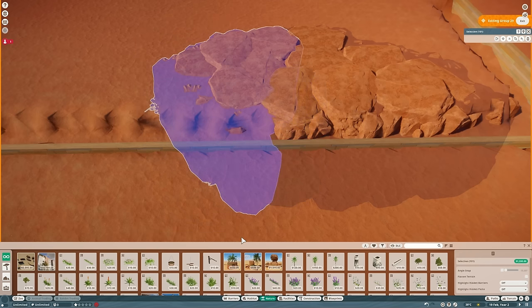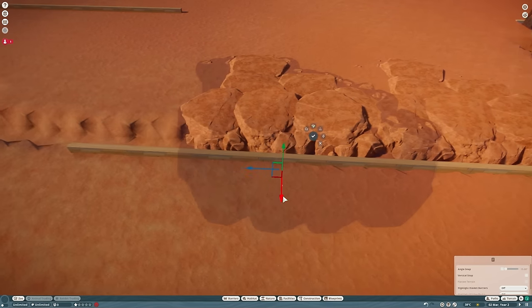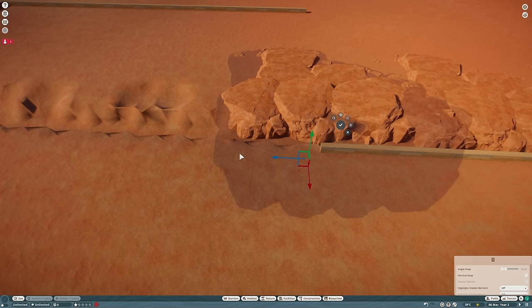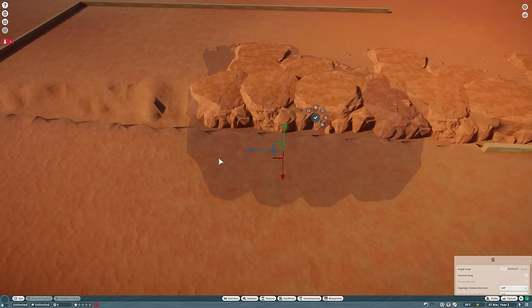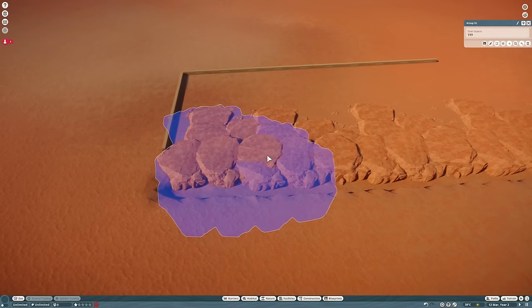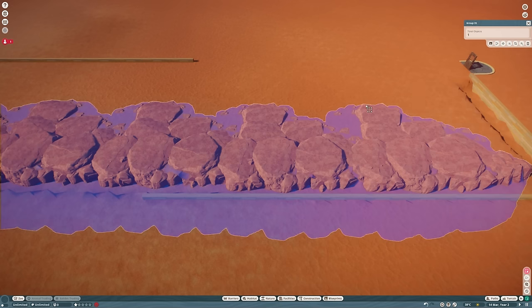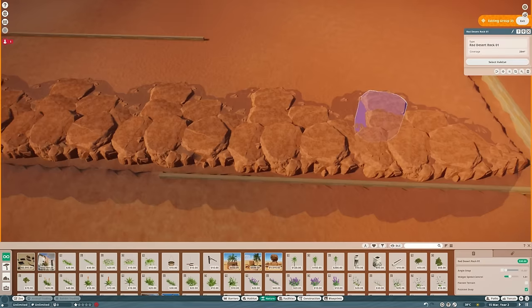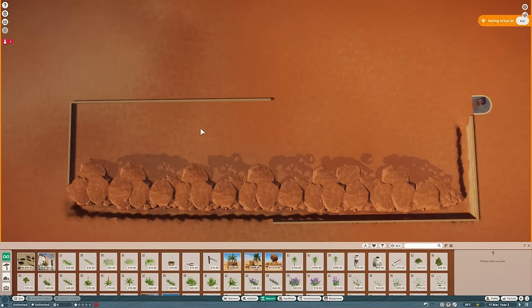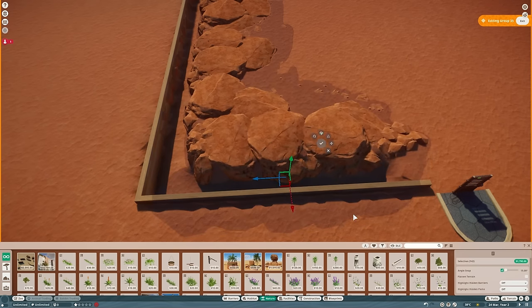Once we've got the rocks in the right place we'll cut the end off and copy that group down the trench, making small adjustments each time so it doesn't look copy-pasted. We'll join all of these into one group so it's easier to work with, then select and delete any rocks at the top we don't need. We'll copy a couple more bits in to cover where the trench joins the back of the habitat.